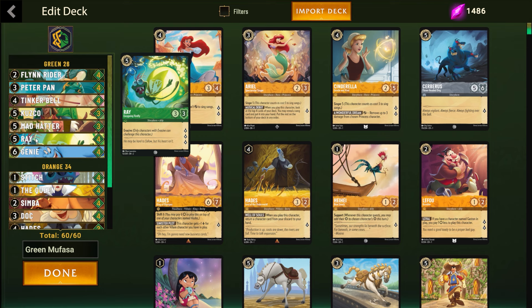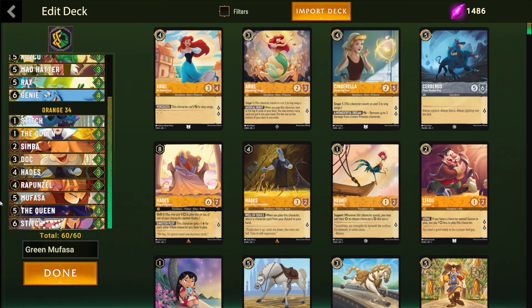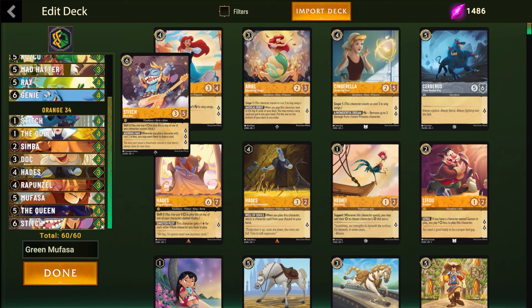Ray is pretty self-explanatory. If it comes in off Mufasa it has evasive, so it's protected. But hard casting this and questing with it — if it goes unanswered, Ray will close out the game very quickly. On the five drop slot on the amber side, obviously Mufasa and the Queen need no explanation. On the six drop slot, you've got your Stitch — shifting it and questing for three instead of one is good, but you'll rarely use it for the draw engine. If you get it off Mufasa it's decent because it has five toughness, but mostly it's just ink when you see it early on.